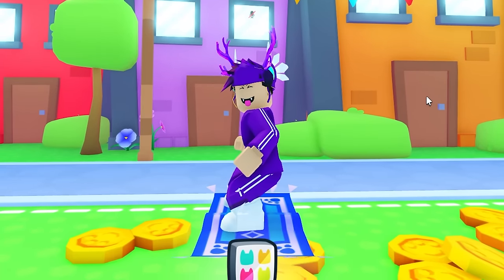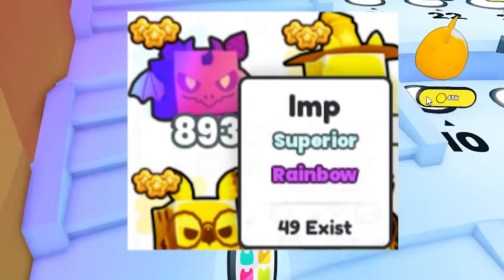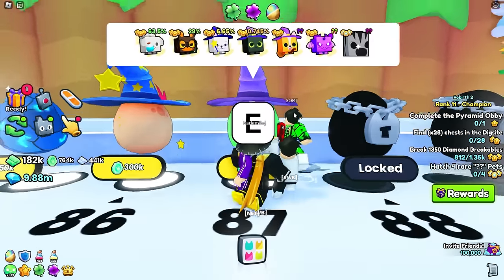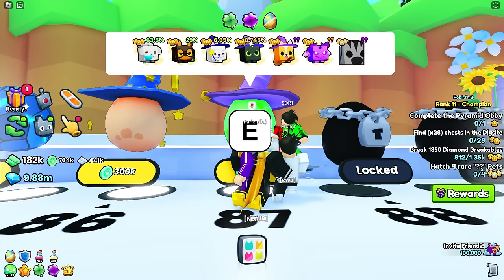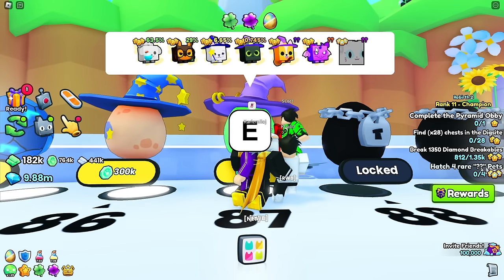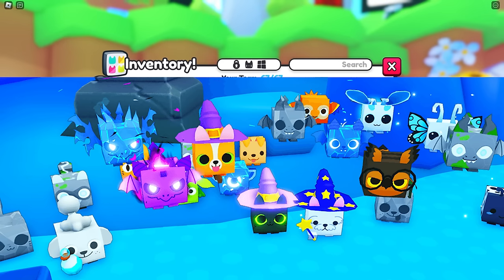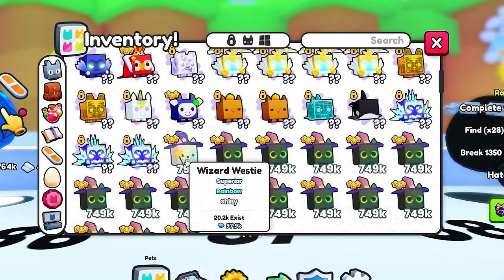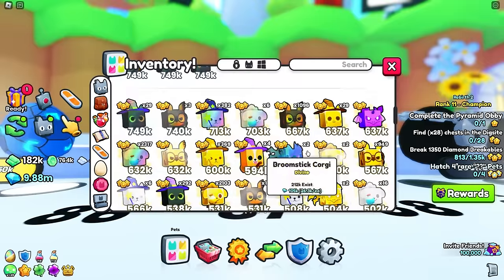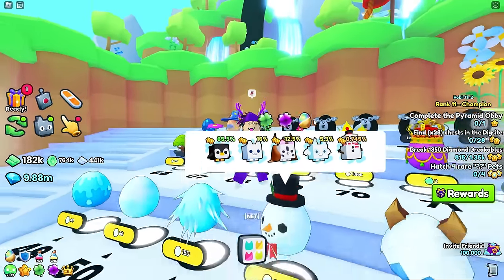Welcome back to a new video. Today we're going to show you guys how to fuse one of the best pets in the brand new update in Pet Simulator 99. The best pet is this imp right here, and I'm going to show you how to get the best free pets - even the imp and the second best. These are two superior pets: wizard westies are superior, and brimsic corgi is a superior pet.